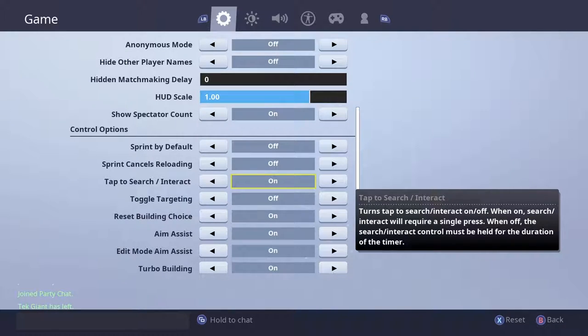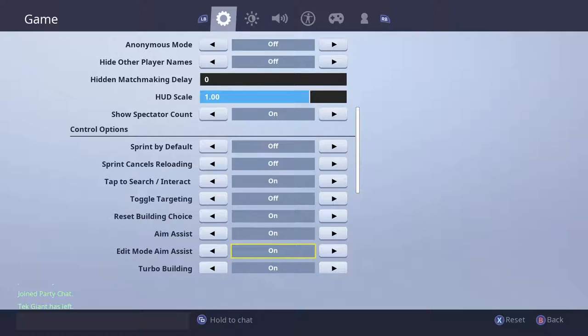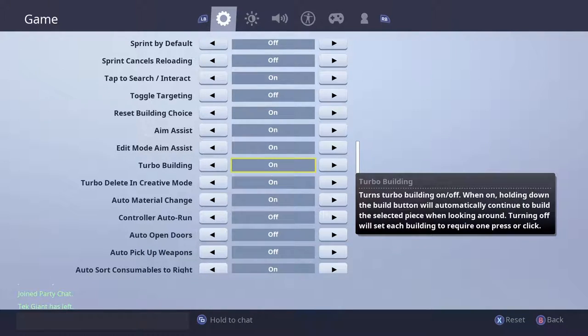Tap to interact I would have on 100%, because it means you simply have to click X once rather than clicking and holding X on chests, picking up teammates, or anything involving interaction. Reset build choice I'd have on at all times — this means your builds reset to the default wall, so if somebody starts shooting at you from behind you can quickly flip and build walls rather than whatever piece you had selected. Aim assist and edit mode aim assist — obviously have both on. Turbo building is a must-have: it lets you hold the trigger continuously in build mode so your builds never stop until you run out of materials.